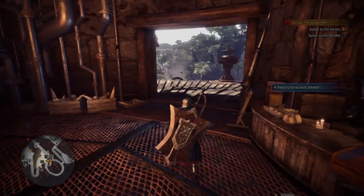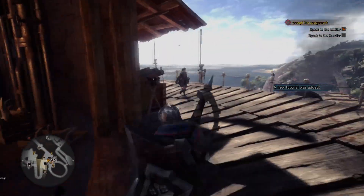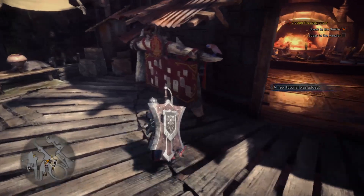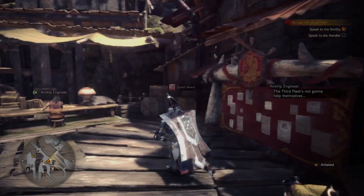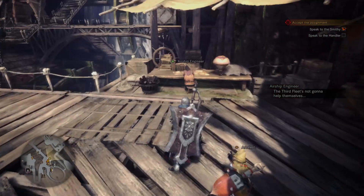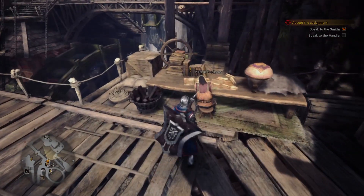I need to speak to the handler. I'm also kind of curious about these quest markers around the place. I still can't use the quest boards - that's why I've not been able to leave the camp. I need to find how to get out of here.